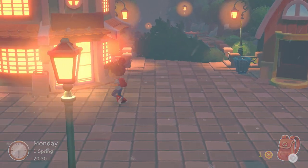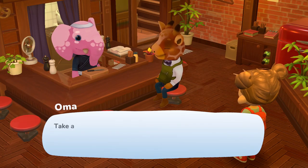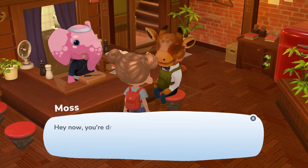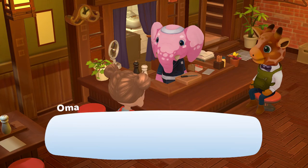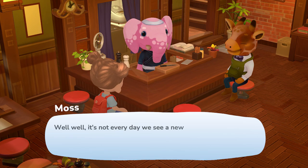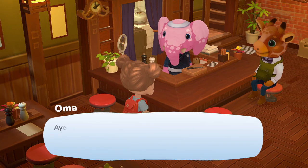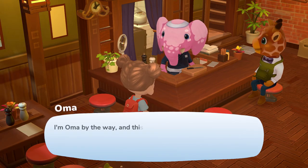There's an inn nearby, let's go have a look. We're welcomed inside and it's still raining out. We meet Moss the giraffe, who tells us to sit down and dry off. There's a choice between tea and coffee — being British, it's tea for me. Oma introduces herself and Moss, mentions we've had terrible weather lately and asks if we brought sunshine with us on our trip. She hands us our drink and asks our name.